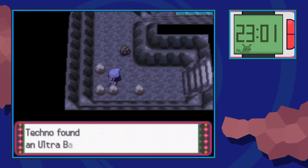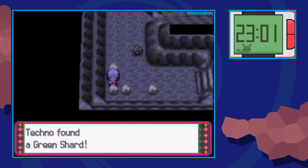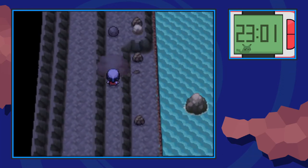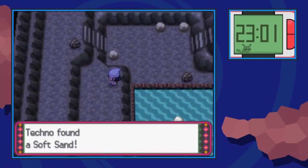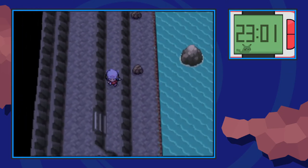Rock Smash through that rock and pick up this Ultra Ball. The next thing we're going to do is look at the rock below the Ultra Ball — there's a hidden Green Shard, and there are actually three Green Shards here. Make our way up and on this secondary layer, we can Rock Smash through here, push this boulder up a couple times, and zigzag our way around to grab this Soft Sand that's by itself. Then go up, where we're above where we just were.